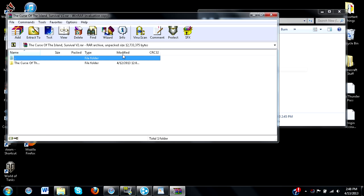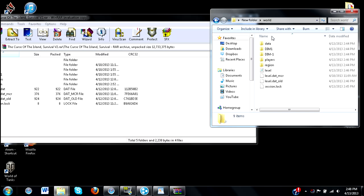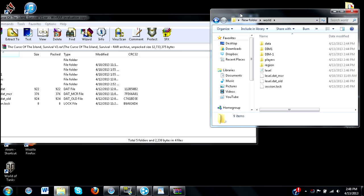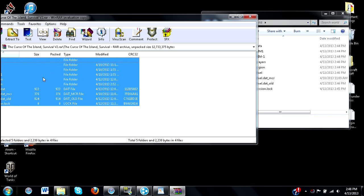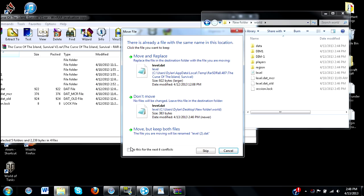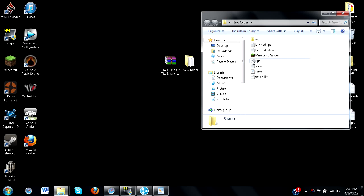Now once you have the world folder, this is where things get a bit technical. This is where I made my error last time — I had some misinformation. So in your world folder, instead of moving it out of the folder and replacing it with the adventure map folder (which is what I did), you're going to want to replace every file inside it with the files from your adventure map. Press Ctrl+A, drag everything over into your world folder, and say yes to move and replace for all conflicts.